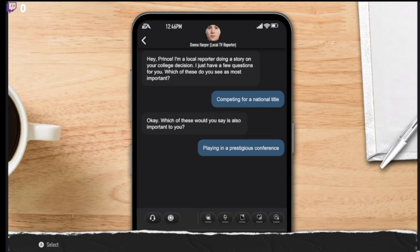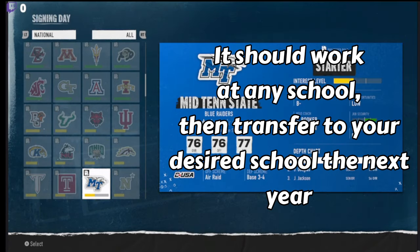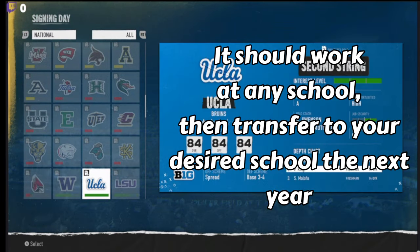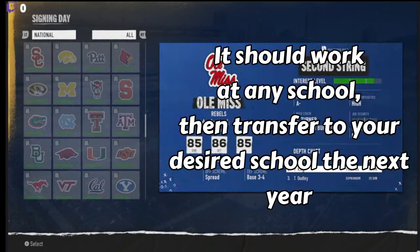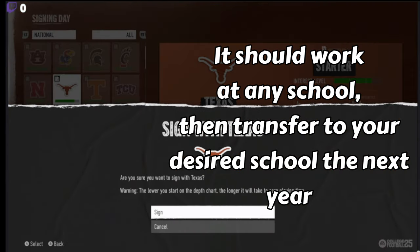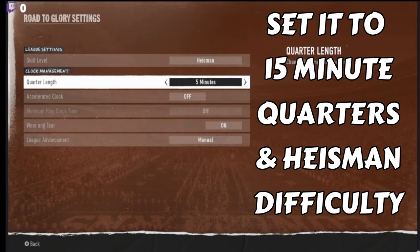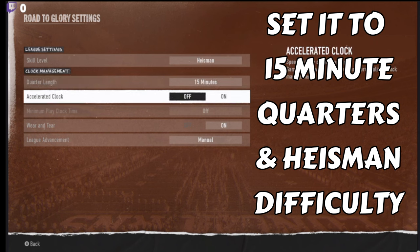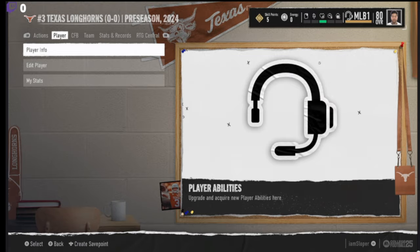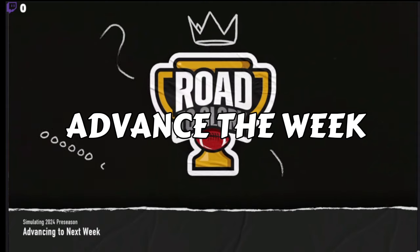Then you talk to the people first — it doesn't really matter what you do. I think it depends on the school that you go to, but after the first year you can transfer. I'm going to go to Texas as a walk-on. Activities like practice will earn you coach trust, and as your coach trust increases you can improve your spot and gain more play-calling flexibility.